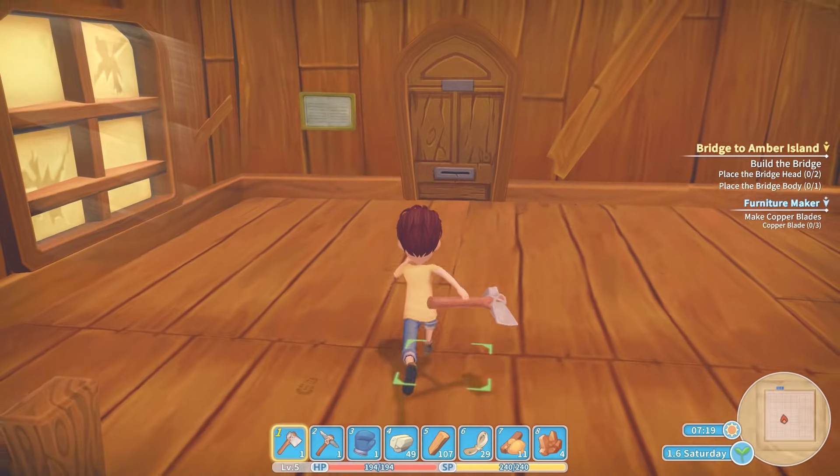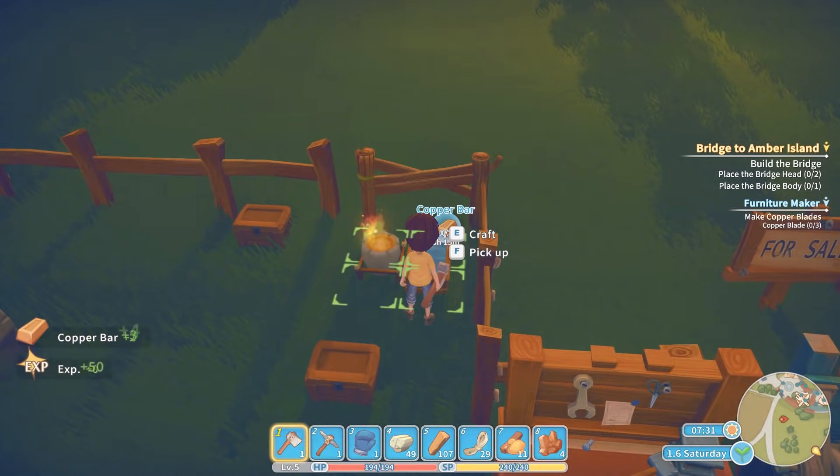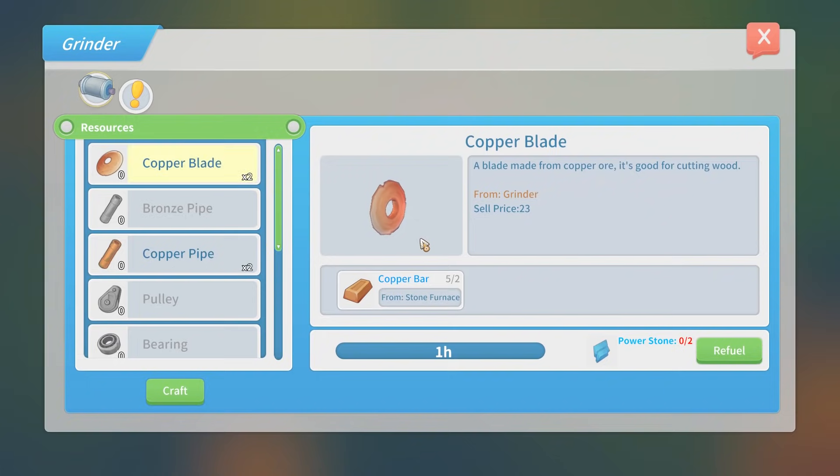So let's go and see how many copper bars we have. Look at that — there's loads here! So we'll gather those copper bars, five of them, and we can start using these on the grinder to make some copper blades.